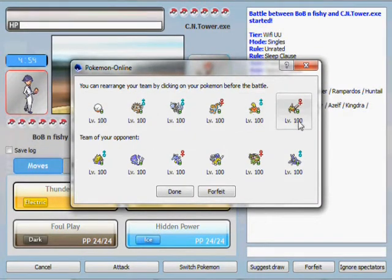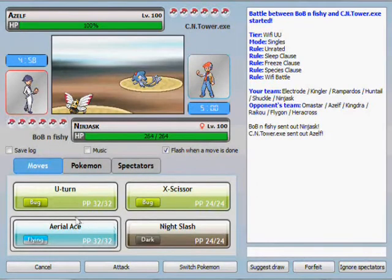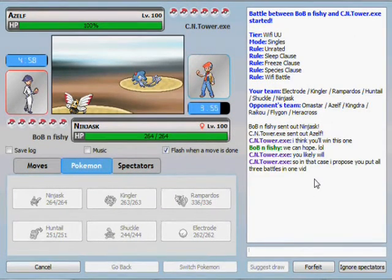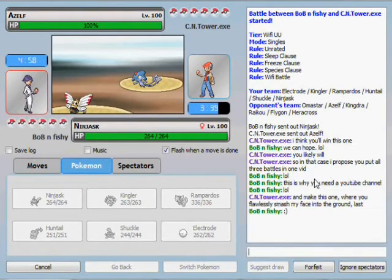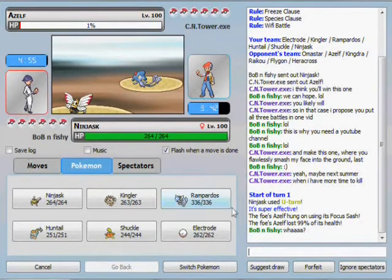I did have to chop it a lot. So anyway, I'm going to lead with my Ninjask, because it's a Choice Band Ninjask, so it's pretty cool. This is like a really low-tier match, mostly NU, but it ended up being an underused match because I wasn't really sure what was in the different Pokemon tiers on Pokemon Online — I was going by Smogon. And so we both ended up using some UU stuff.